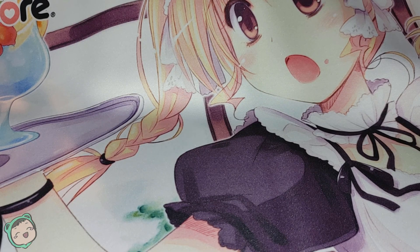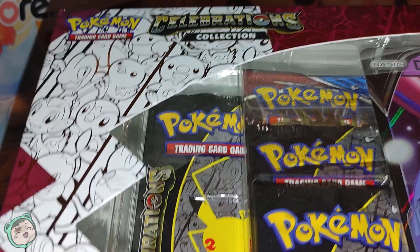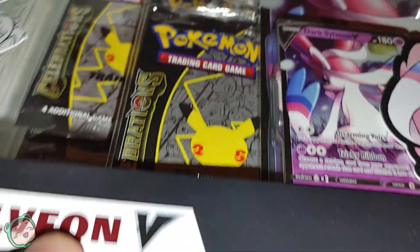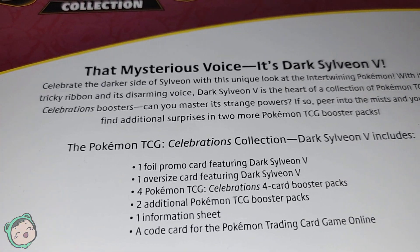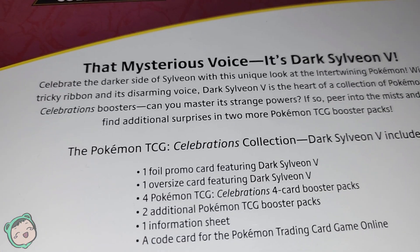Hey everybody, we're back with some more Pokemon unboxing and unpacking. This time we have the Celebrations Collection's Dark Sylveon V. Let's see what it says on the back. This is my first time opening a Celebrations one. The Mysterious Voice — it's Dark Sylveon V.